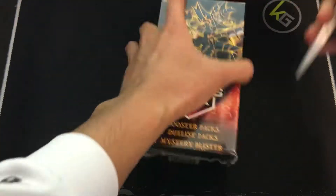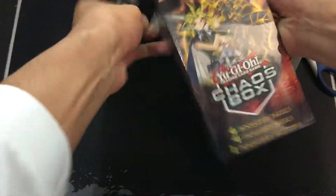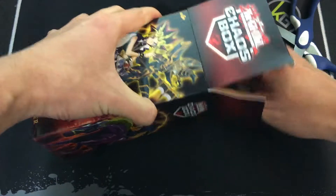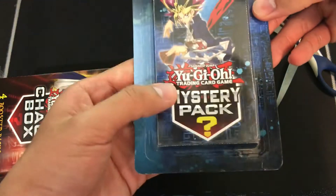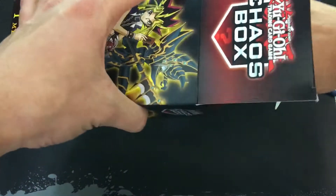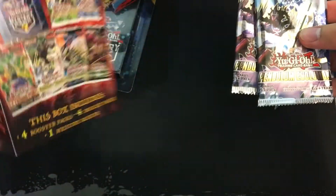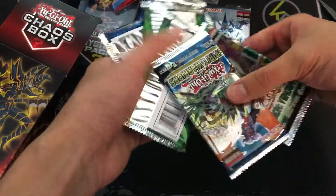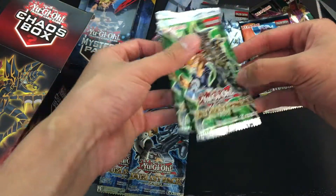We only got one way to find out what we get, so let's get into this. We got our mystery blister — one booster pack and a rare card. I guess we're really not gonna find out till we actually open it. Pendulum Evolution? That's not even stated on here — we're being framed. Invasion Vengeance, Spirit Warriors, two Duelist Pack Kaibas, and two Duelist Pack Yugis.